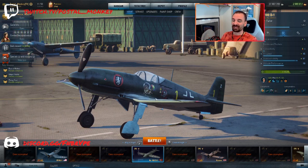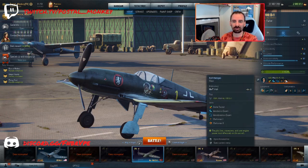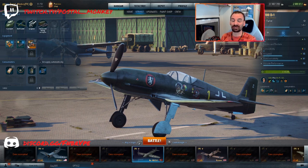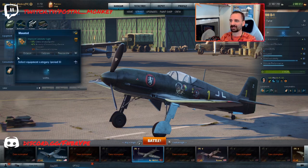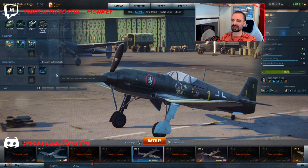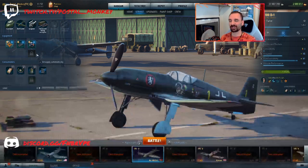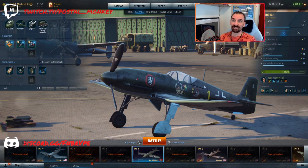I've already said everything I need to say on the HE-100 D-1. Great airframe, absolutely trash guns. Good thing is it is a premium plane, so you can put any pilot in it. I have my 1101 pilot in here. My base equipment is a balanced approach — lightweight wing frame, upgraded engine, collimator sights since cockpit armor doesn't make sense. Once I specialize it, I'll probably put a lightweight power unit and improved mixture control on here to get extra speed and maneuverability.